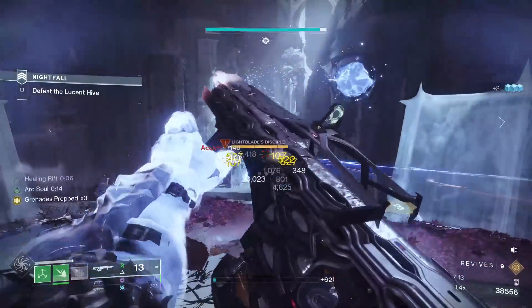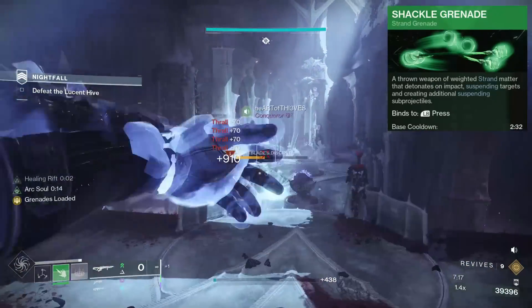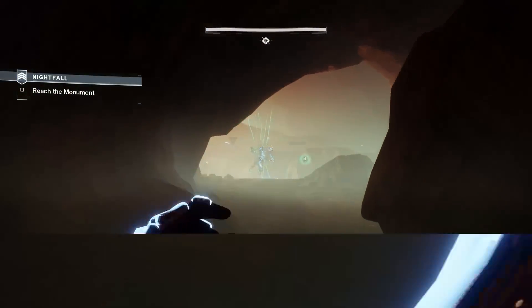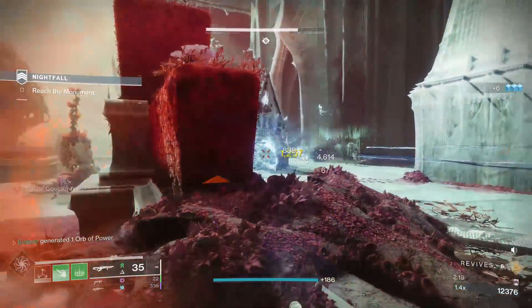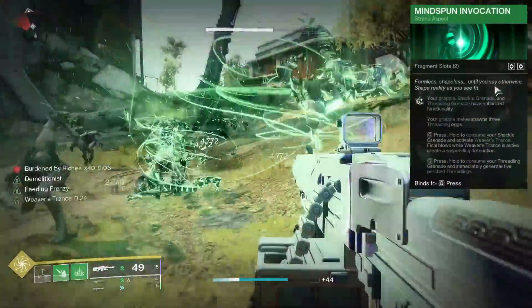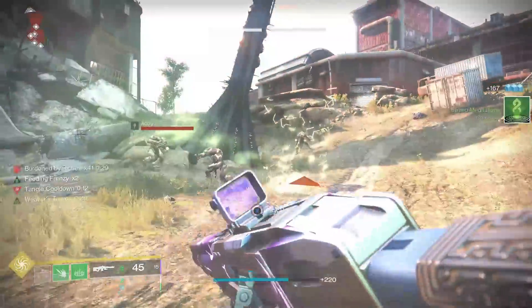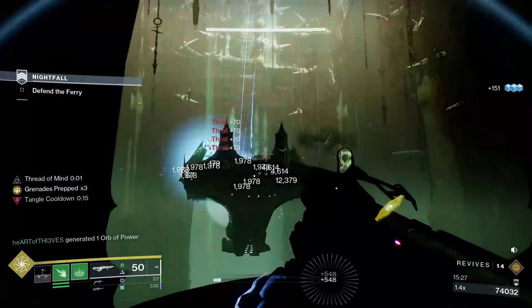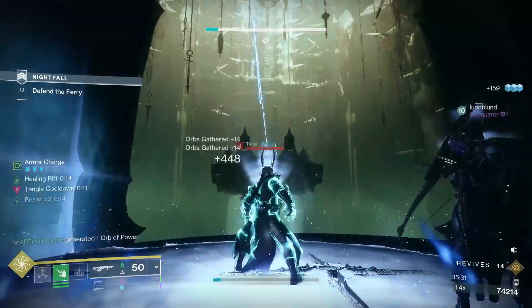Our first main source of suspend will come from the shackle grenade. Simply throw it into a pack of ads and it will chain suspend targets. This is perfect for high priority targets like champions while also stunning unstoppable champions. It can also be used on dense ad packs to ensure they are locked down. We can also consume it thanks to the aspect Mindspun Invocation — hold to consume your shackle grenade and activate Weaver's Trance. Final blows while Weaver's Trance is active create a suspending detonation. You'll want to leverage this when clearing ad waves; the closer they are together, the more suspends you will create.